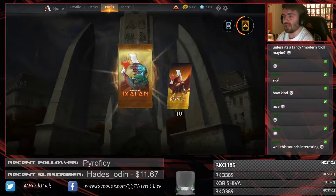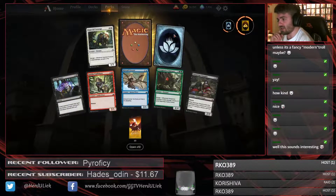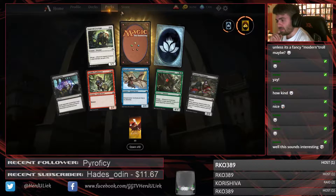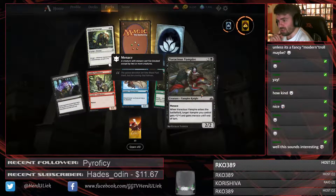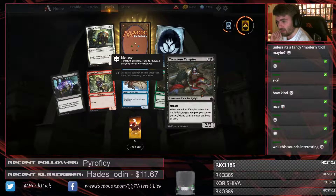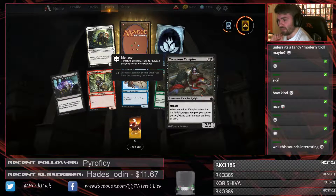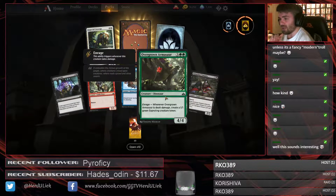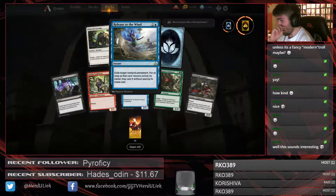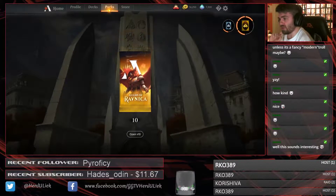Especially if you can get that or just make a really good Merfolk deck, then it's incredible. Here I would take this, although this is pretty good as well — when it enters the battlefield you can give a vampire you control +1/+1 and menace until end of turn. It's pretty good, but I think I would take this. It's just a really good card. So yeah, I would still take this first, and then let's go to Guilds of Ravnica.